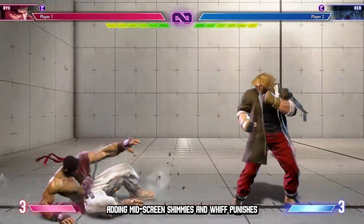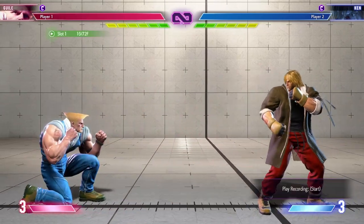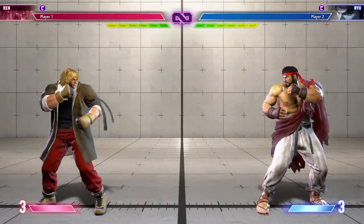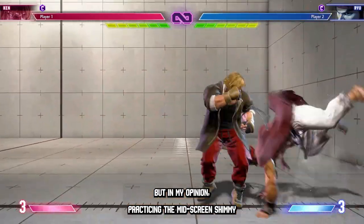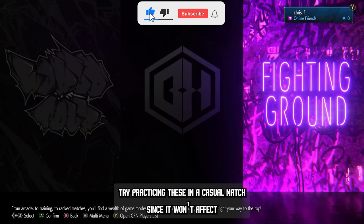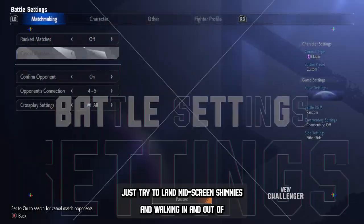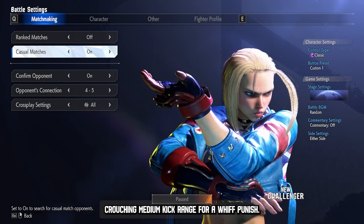Adding mid-screen shimmies and whiff punishes to your game plan will not only allow you to combo your opponents and get damage, but it'll give your opponents more things to look out for and be careful about in neutral. You can practice all of this in training mode, but in my opinion, practicing the mid-screen shimmy and whiff punishing is best practiced in real matches. Try practicing these in a casual match, since it won't affect your online rank.